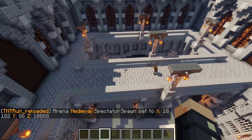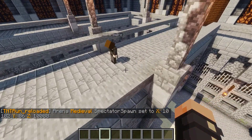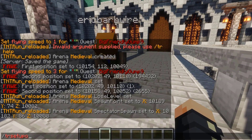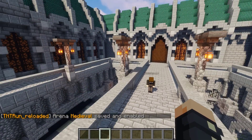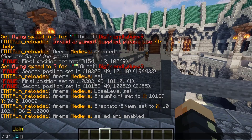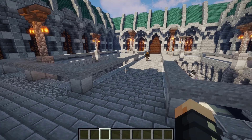And there we go. To finish up the arena itself, we can just do slash TR setup finish, and then Medieval once again. To ensure that you have it properly set up, you can do slash TR join, and we will be able to see Medieval right here. We'll test it out in a second.